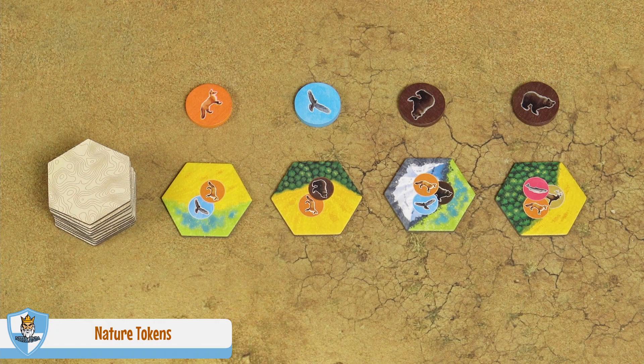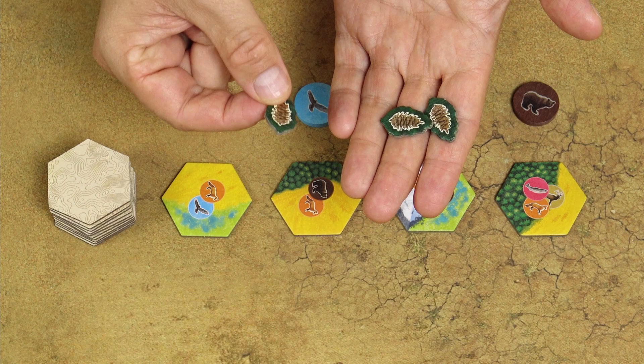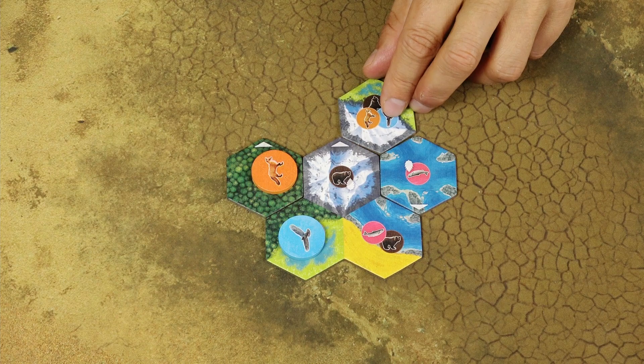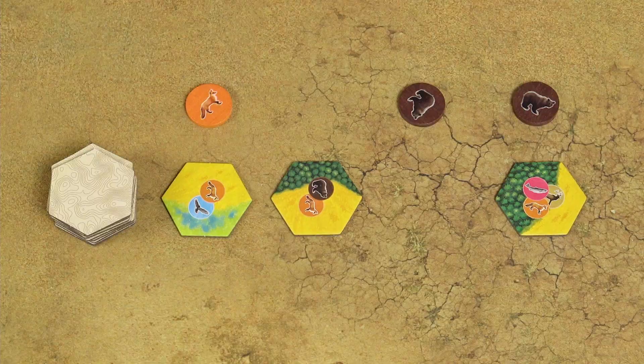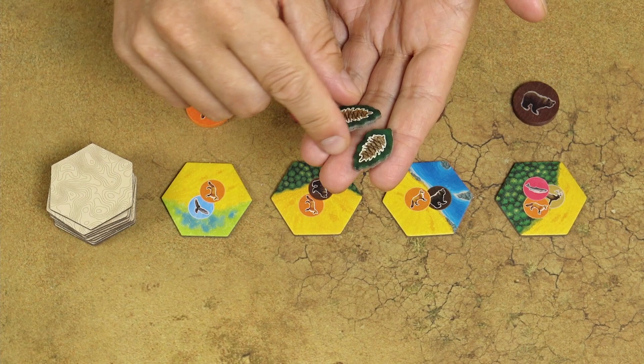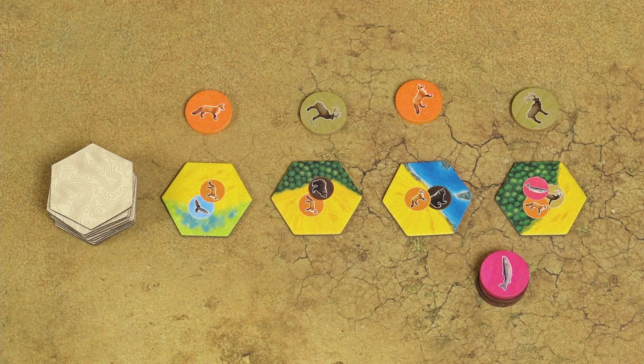Normally you must choose the combination of a given habitat tile and wildlife token. However, if you have any nature tokens in your personal supply, you can return one to the general supply and choose any habitat tile and any wildlife token, then place them into your environment using the standard rules. You also replace the habitat tile and wildlife token using standard rules. You can also use a nature token to wipe any number of wildlife tokens, and you may do this any number of times on your turn.